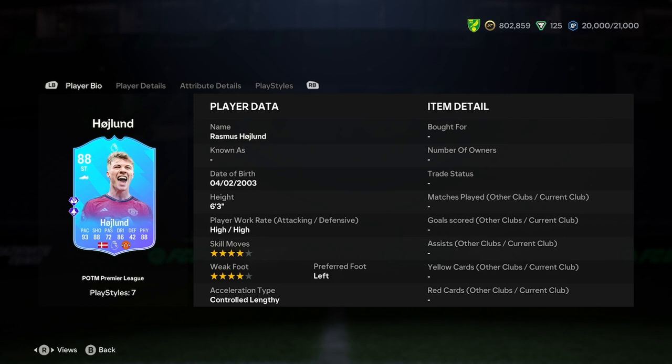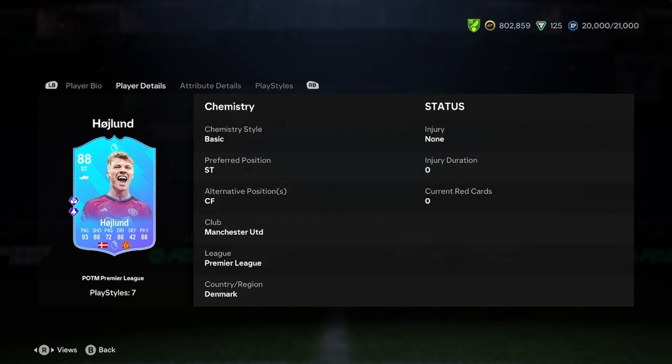We'll jump into this player analysis now then. So Haaland's 6'3" — I never knew that. High work rate, 4-star skills, left footed, and he's controlled lengthy. It's actually a good acceleration type for a 6'3", Donny.